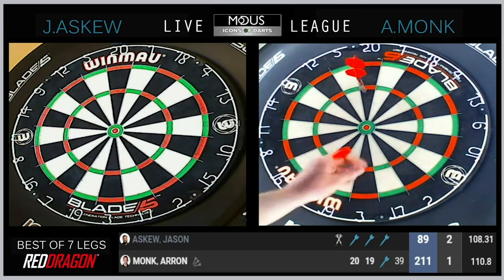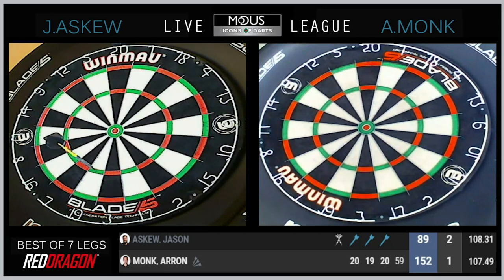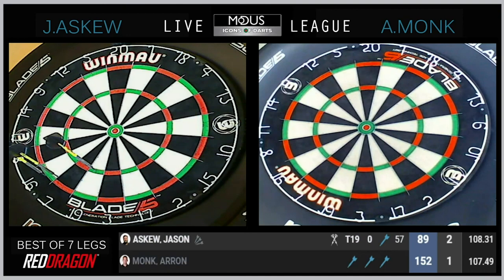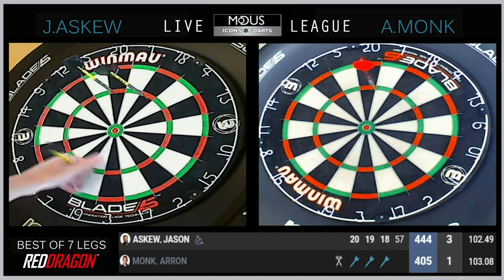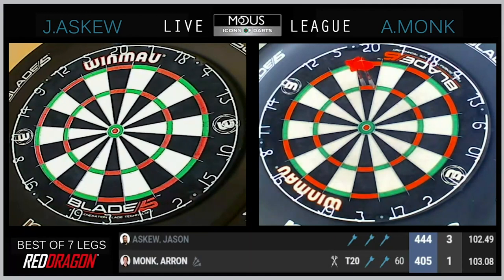Askew 16 on the left. Double 8 for a 3-1 lead. And that's a 16-dart hold to add to that break. Now within 1, 96 to make it 3 from 3. And took the table.